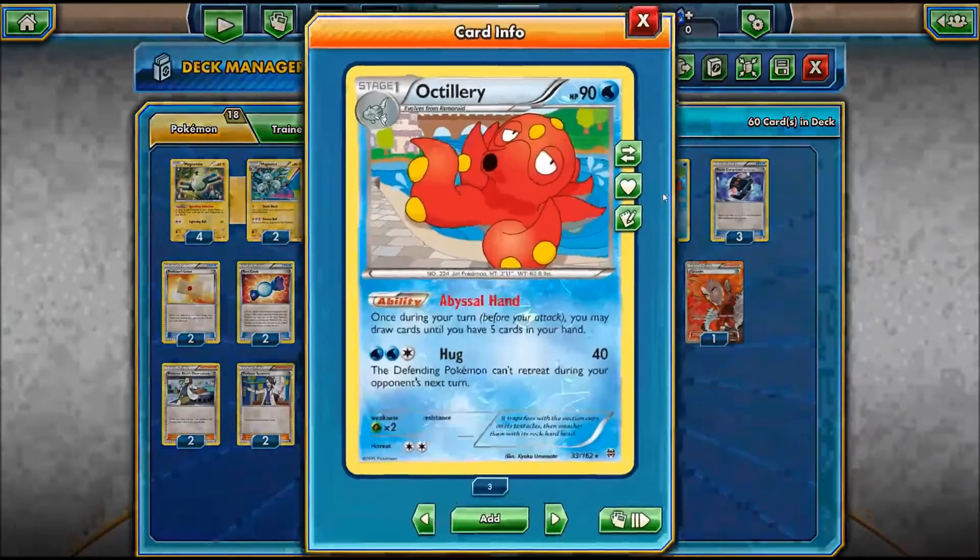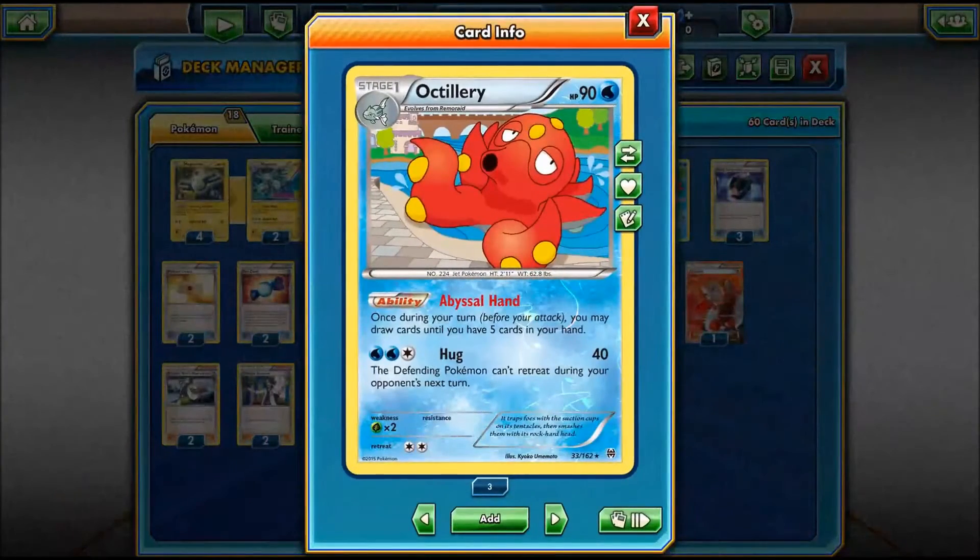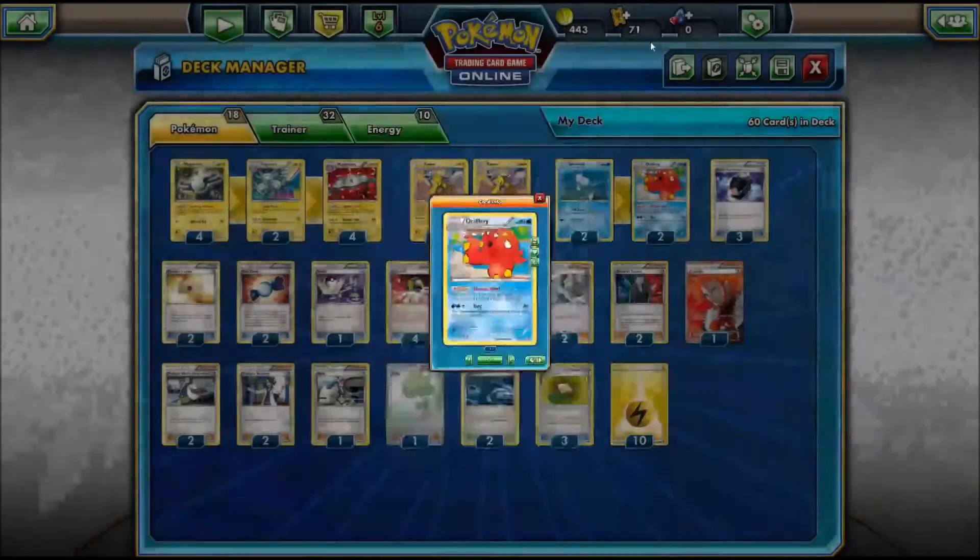We're going to be running a 2-2 line of Octillery, also from Breakthrough, which has Abyssal Hand. Once during your turn, you may draw cards until you have 5 cards in hand, so it helps you re-grab your hand back. We don't run water energy in this deck, so unfortunately Hug is not going to be viable.